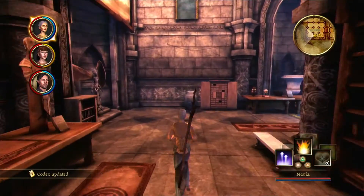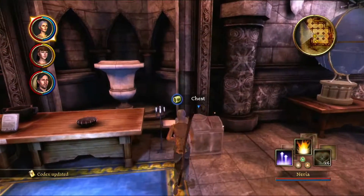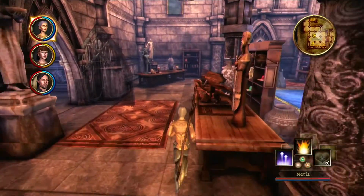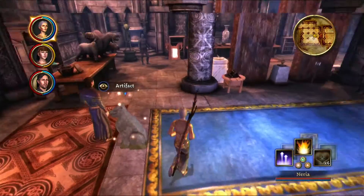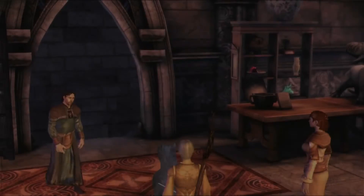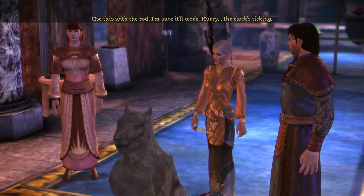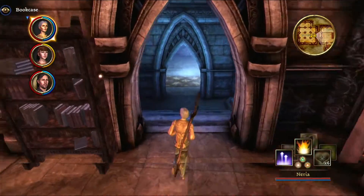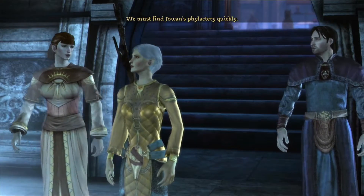Let's hurry up and finish this intro. I don't really think there's anything else — there's a chest, I'll take that. I think I actually give it back later. The bookshelf — I think I do this one now, I think it opens up... I moved the bookshelf. We must find Jowen's phylactery quickly.